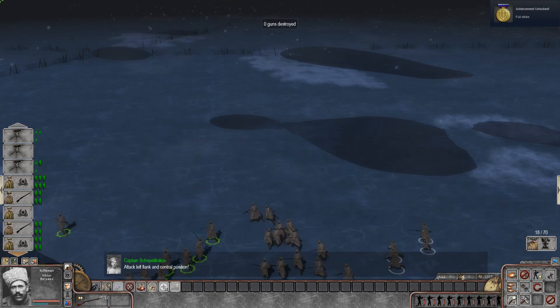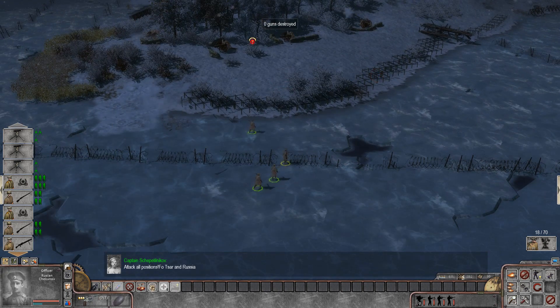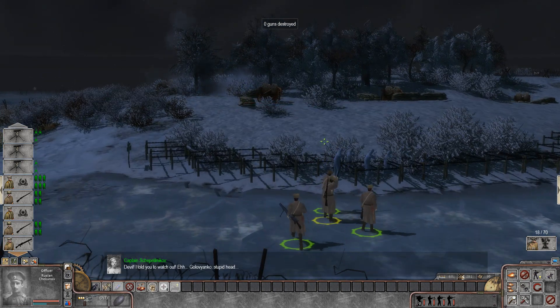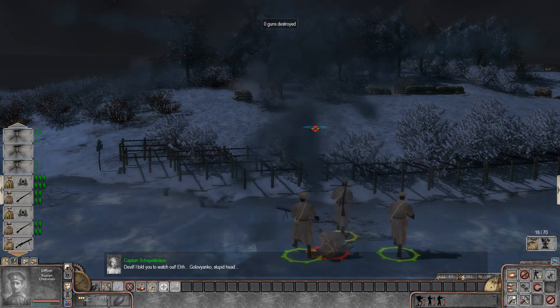Attack left flank and central position. Attack all positions. For Tsar in Russia! Attack both flanks. Let's try to take this guy out right here. Did the grenade blow up when they shot?